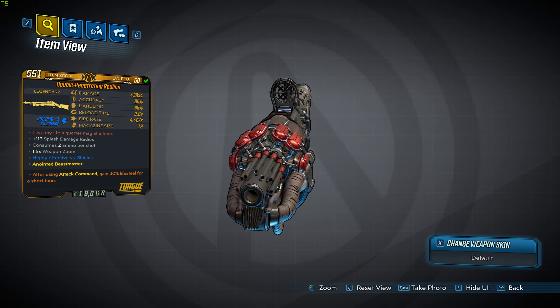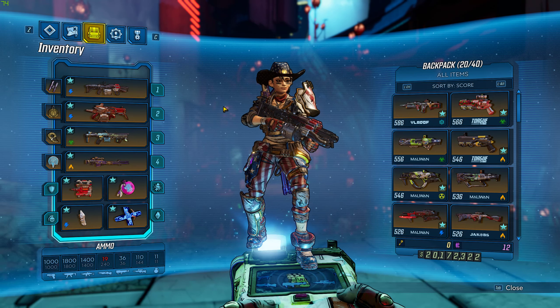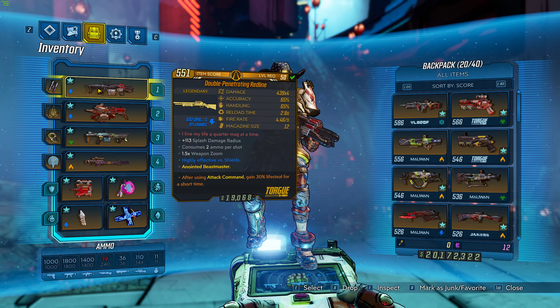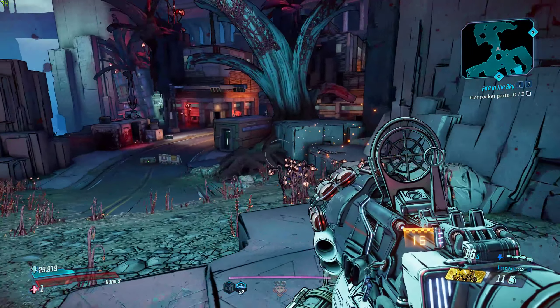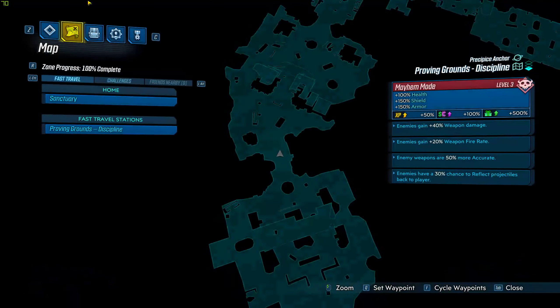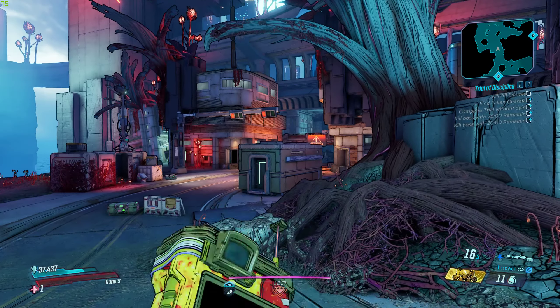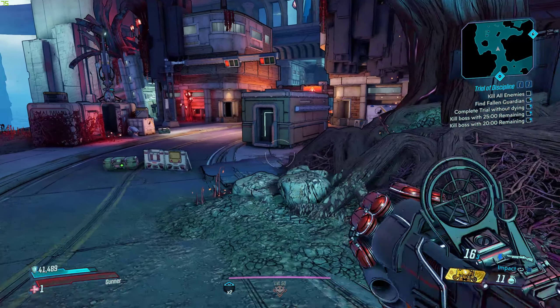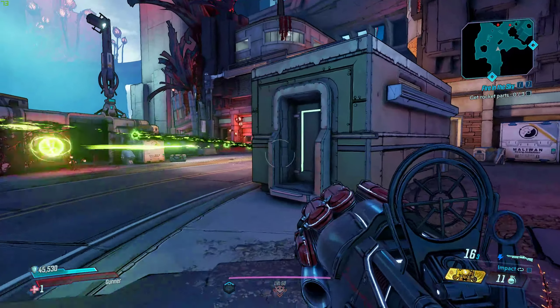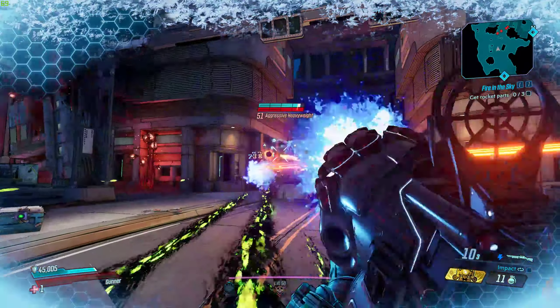I've been playing it a bit but I'm having a hard time with it. If I had the fire version I think it would be different. In Mayhem 3 enemies gain 40% weapon damage, 20% fire rate, are more accurate, so there's no real nerfs right now apart from the obvious nerf on flesh that shock damage does. Let me show you - I've got 16 shells in the mag.